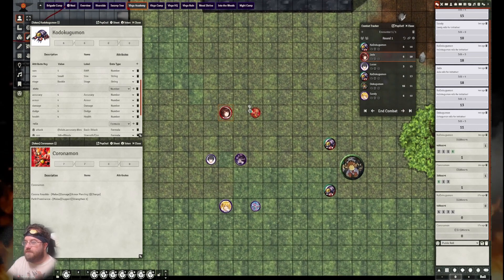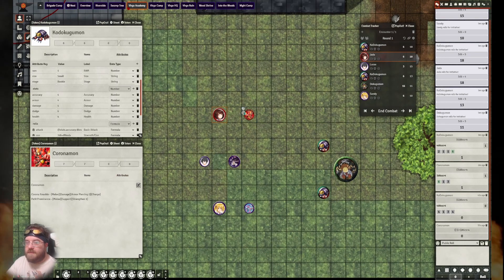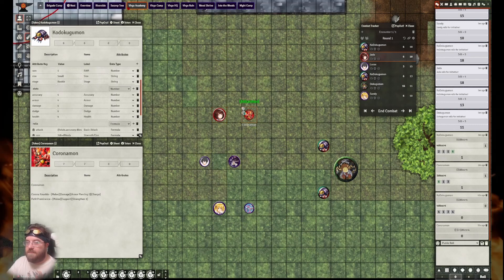Every creature on its turn has two simple actions or one complex action. An attack is a simple action, so having used two attacks, its turn is over. Moving over to Jada, the tamer for Coronamon who was just being attacked — looking at Coronamon's attacks, he has two. We'll look first at a buffing attack: he will use Petite Prominence on himself, since this is a buffing ability.